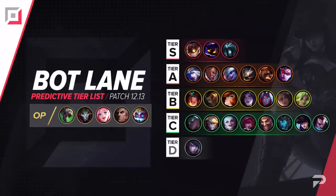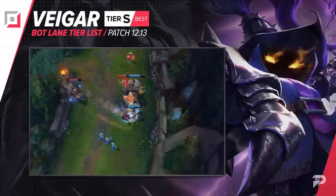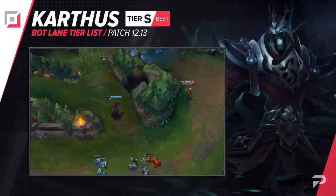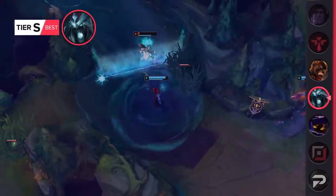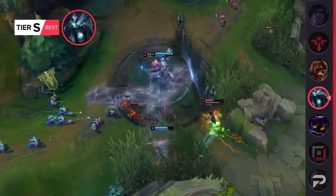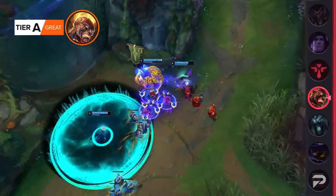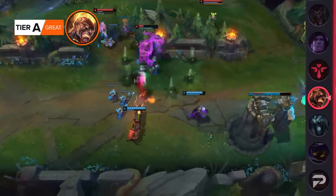Now let's move things down to the bot lane. Kog'Maw gets demoted to the A tier. He's still a viable scaling pick, but he just doesn't have the kit to compete with Seraphine, Twitch, or Swain when it comes to having a massive impact in those mid-to-late game 5v5s. Karthus gets promoted to the S tier. In an effort to make Karthus jungle good again, Riot is giving him some random buffs, and the one this patch is aimed at his durability. As a bot laner, it'll certainly help him when dealing with traditional marksmen in trades. Brand was really on fire for a while as a super strong bot lane pick, but his flames have simmered down, demoting him to the A tier. He's a decent lane bully, but if that's all you're after, you may as well pick Heimerdinger — he bullies just as hard but has a much better time scaling into the later parts of the game.